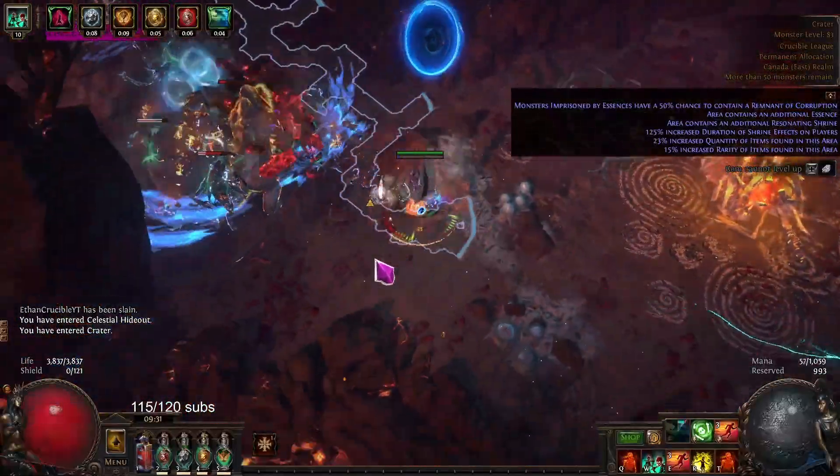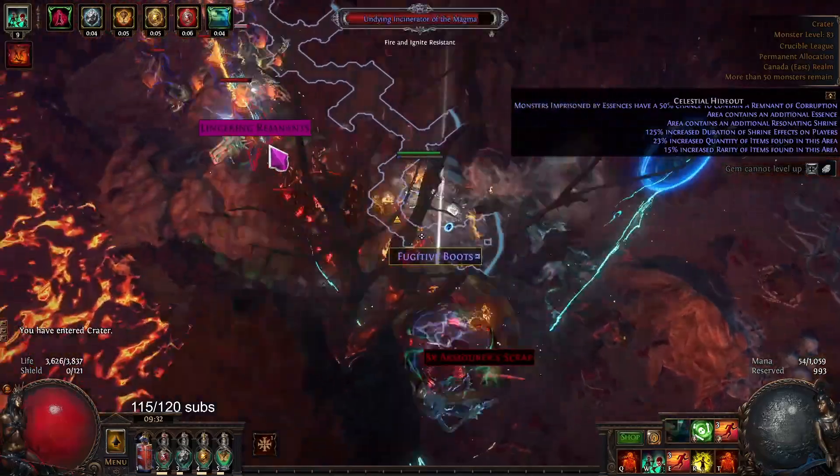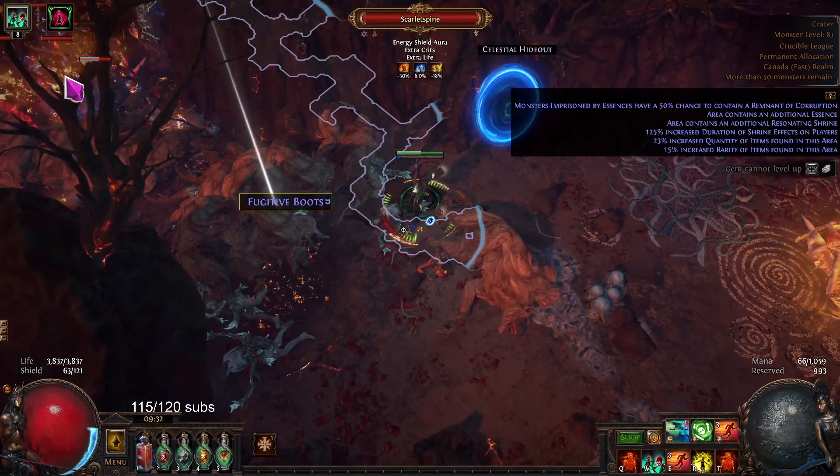Hello, my name is Ethan, and welcome back to another episode of Path of Exile Crucible League 3.21. In this episode, I'm going to be showing my Skellies applying 6 Brittle to these enemies.